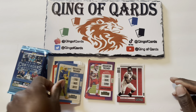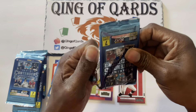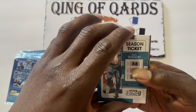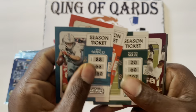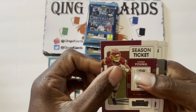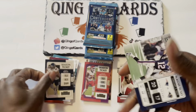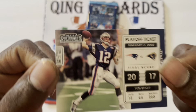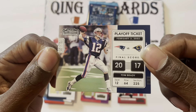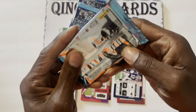Pack three starting off with Mike Josecki, Tee Higgins, Marcus Maye, Chase Young, Henry Ruggs III, Khalil Mack, and a Playoff Ticket Tom Brady. Alright, that's nice! Three packs to go.